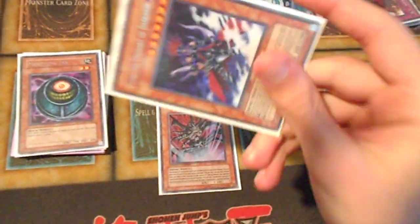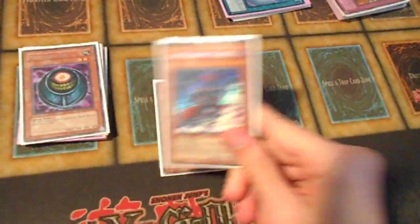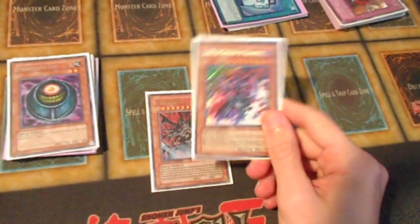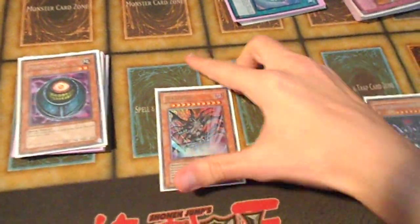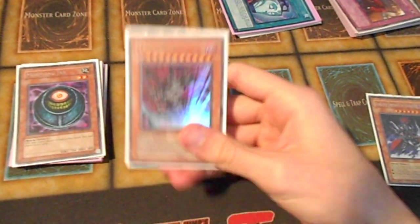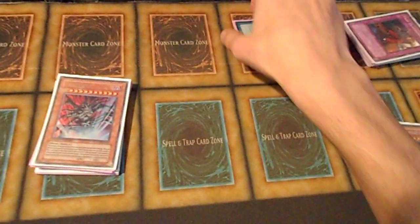I opted to actually not run Gorz. I usually do — I've always ran it in counter fairies. But because of the back rows and the way this format plays out, I always have a back row because you like to one-for-one or get a plus-one with this deck. You always like to have one to two back rows max, unless you have a Starlight Road. So instead of Gorz — you can side it if you want — I feel like the one Tragoedia just replaces Gorz, because you're always going to be drawing cards off Bountiful.